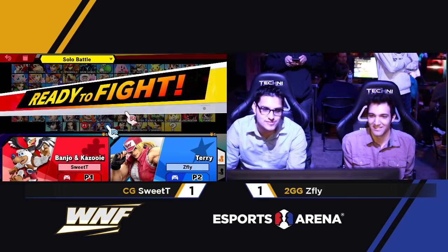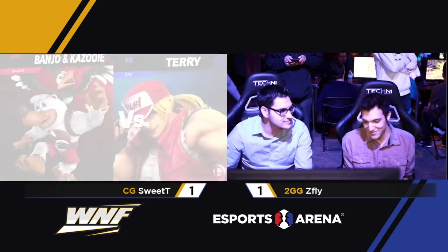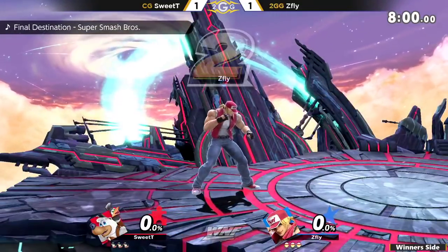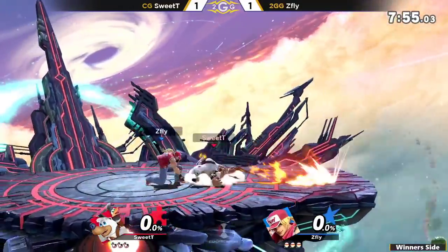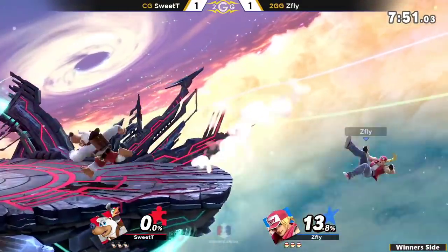We can't leave the homeboy Sweetie in the match alone — we've got to be commentators. You were talking about him picking up all the DLC characters, and here comes Banjo and Kazooie. Banjo's really good, and Banjo is known for being able to edge guard pretty well with all the jumps, all the mixups. Definitely like edge guarding with the side B too.